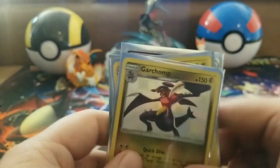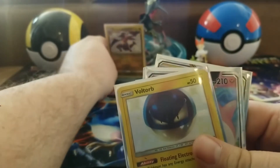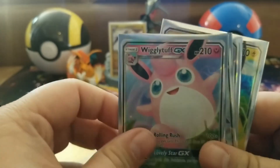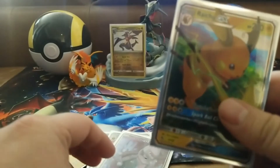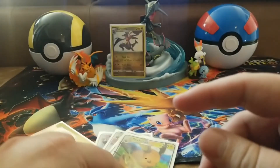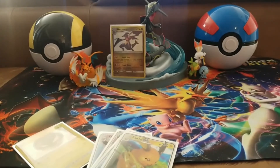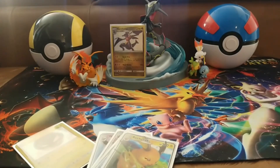Let's do a recap: the star of the opening is definitely the shiny Garchomp. We also got the shiny Voltorb, a Wigglytuff GX, Starmie GX, Mewtwo GX, and Raichu GX. A lot of GX pulls — better than nothing! Thank you all for joining me on this opening. Subscribe to the channel if you want to see more content like this, and I hope to see you all in the next video!